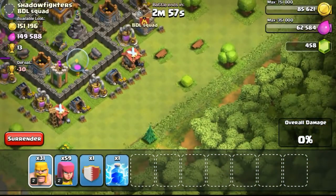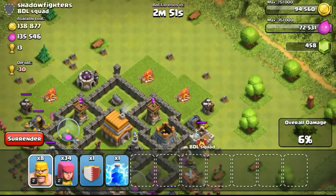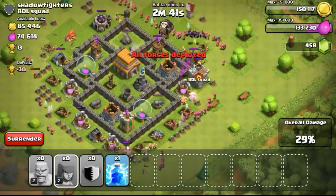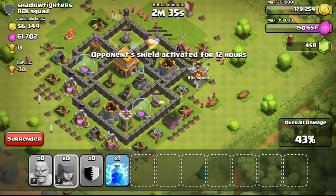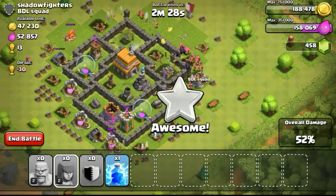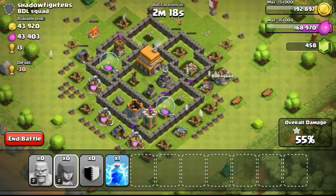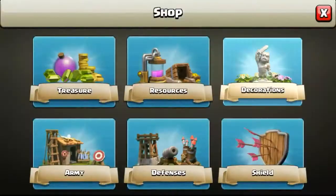This particular base is a relatively dead base whereby all the resources — the collectors and gold mines — are kind of on the outside, with around 150,000 gold and elixir available for me to loot. I just spread my troops around the whole base to take out all the gold mines and collectors. The storages are pretty empty so I'm focusing on the outside collectors alone. There is no shield or badge, meaning this person has been inactive for a while. My CC came out with balloons and took out some defenses, eventually getting 55% and one star.